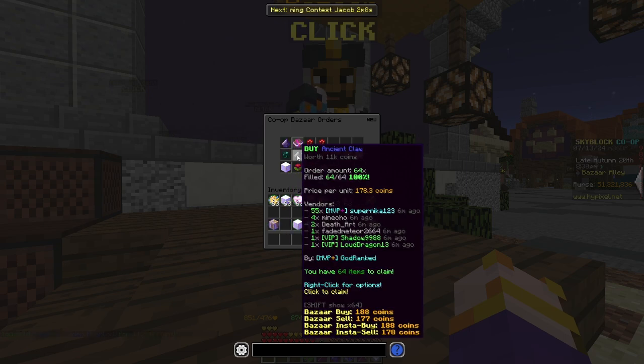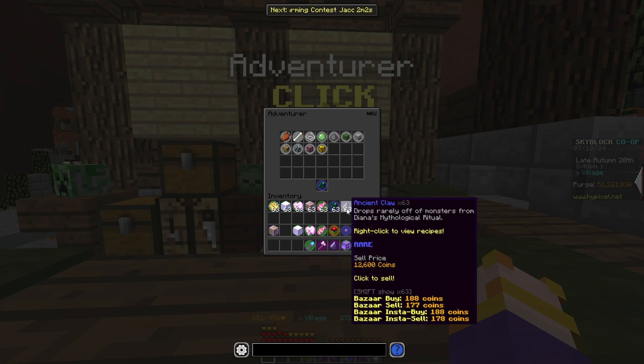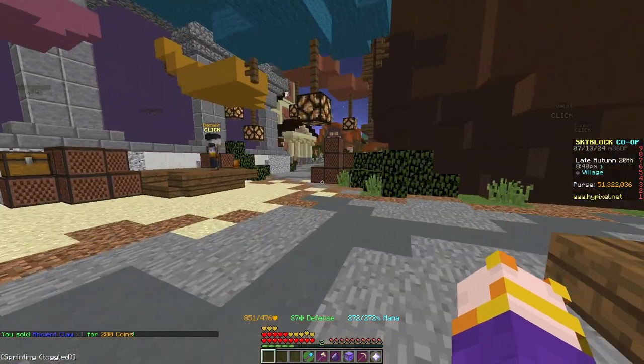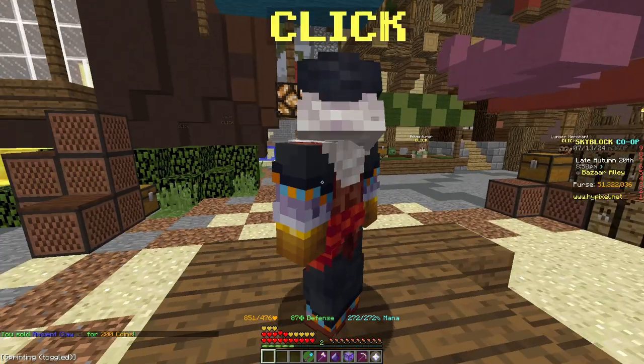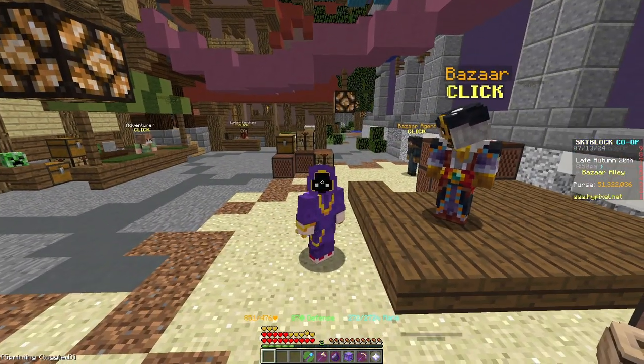Another thing I found was the Ancient Claw. It's pretty simple — it's 178 coins per and you can sell it to the NPC for 200. So that's like 22 coins profit. You may be thinking this is not a lot, but once you buy like a couple thousand of these and sell to the NPC, it adds up.